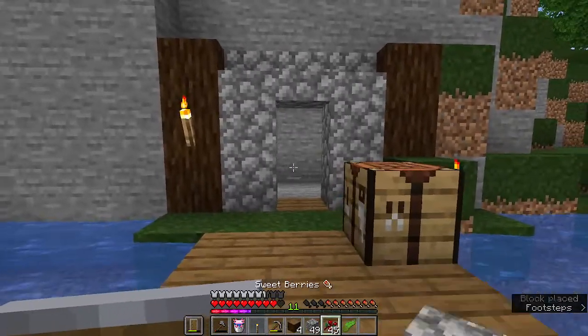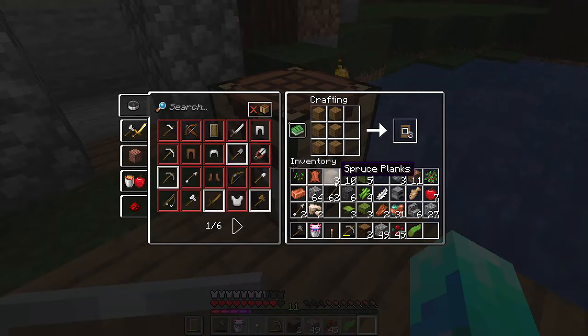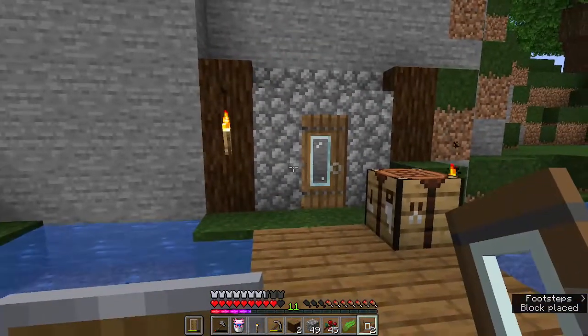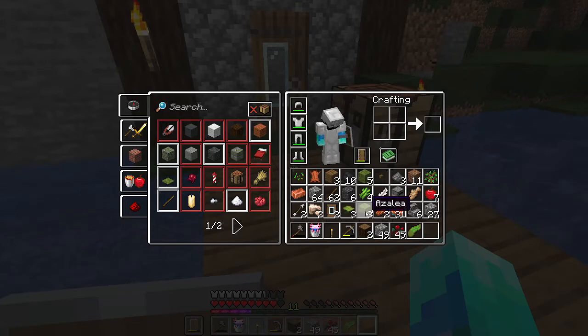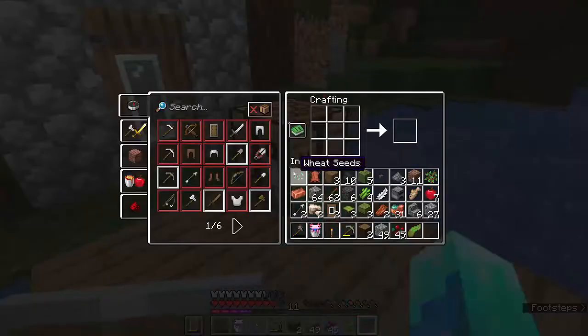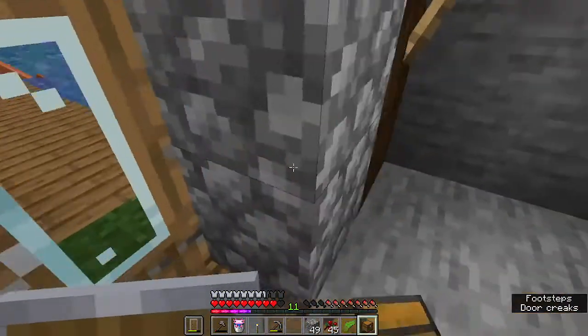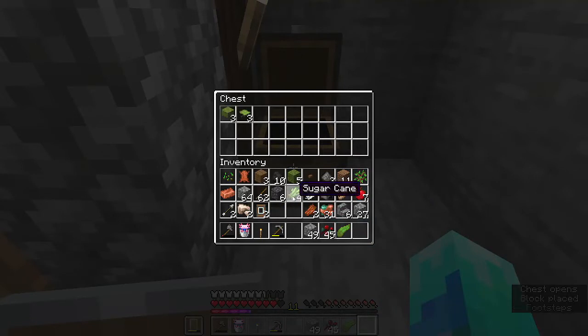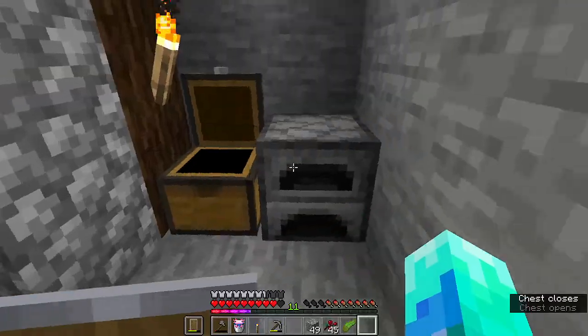Now we'll have a door — I need some more wood for the door. I'll be good for now maybe. I need to get a chest — that's why I know I need to get down right away. I'm already running out of storage, so I'll place it here. And a furnace too I guess.